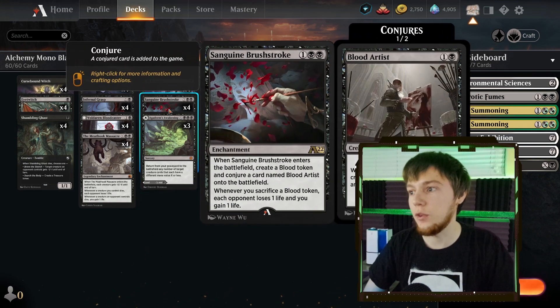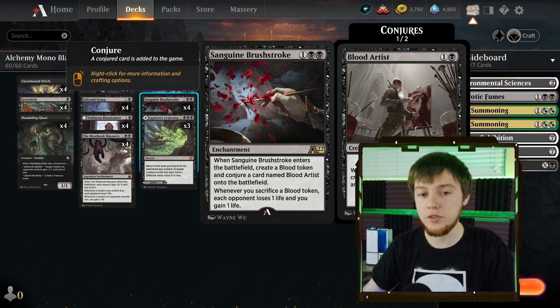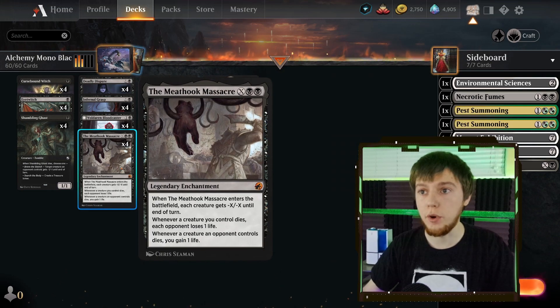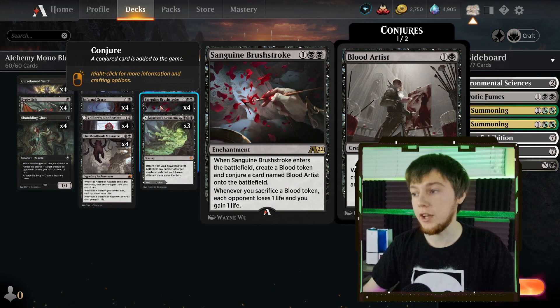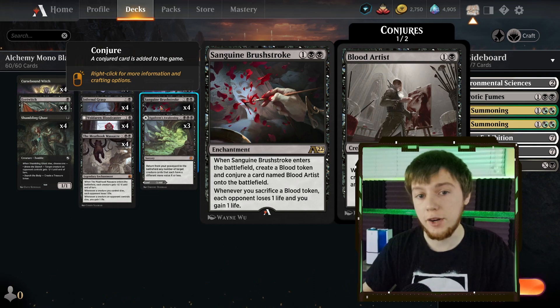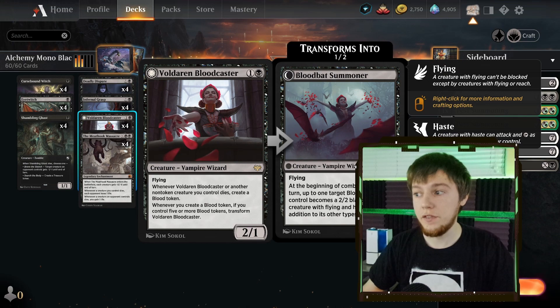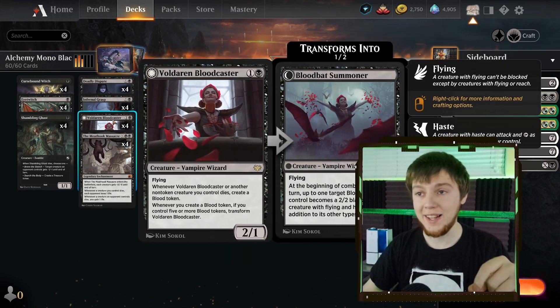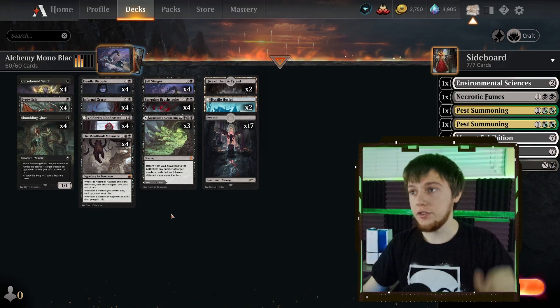We have Sanguine Brushstroke. Blood Artist will let you drain them every time any creature dies, yours or theirs. So if you can get like two Blood Artists out and sweep the board with a Meat Hook Massacre, or if you can get Voldaren Bloodcasters out to make Blood Tokens, Sanguine Brushstroke lets you drain them when you sacrifice a Blood Token — it turns out to be really powerful. Even if you change your Blood Tokens into Bats, they remain Blood Tokens also. So if you sweep the board or your Bats just die, Sanguine Brushstroke will still drain your opponent for one.